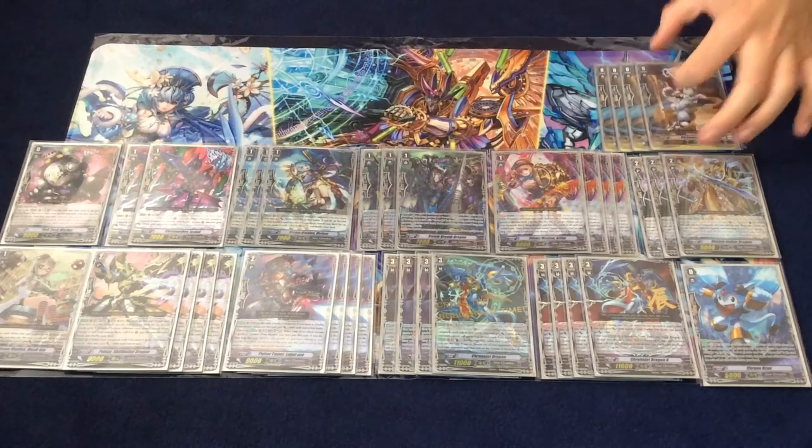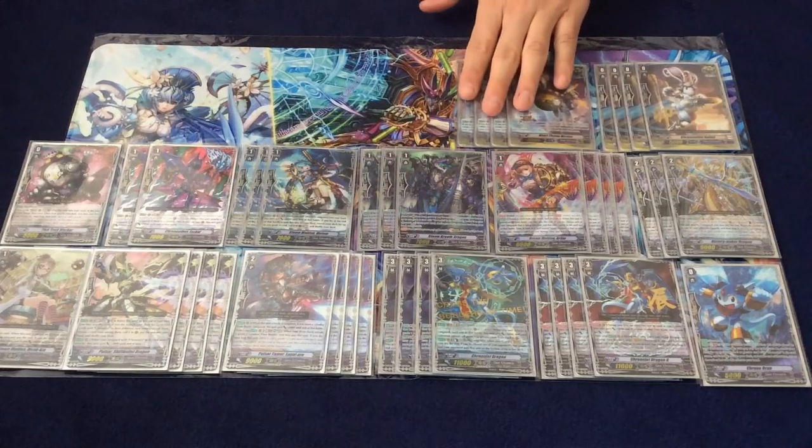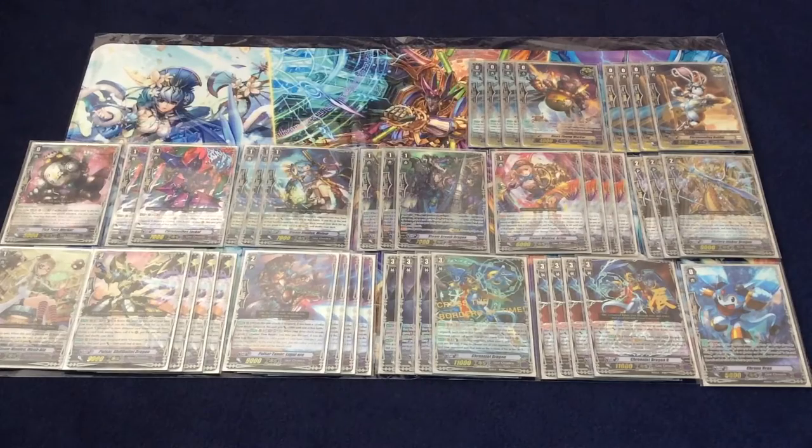Then we play 4 Rabbit crit and 4 Heart Trump Worker — it's for Chrono Jet. You still play 4 because Chrono Jet G is still Chrono Jet, so if you go to Next Stage or Gear Groovy after that you still need the power. For Chrono Jet G you don't really need the power as much, but you want the draw power, so you still play it.